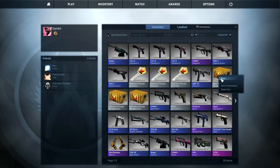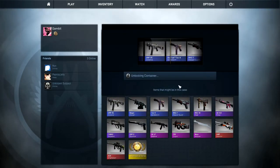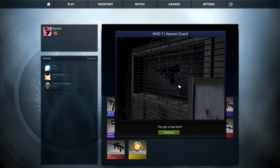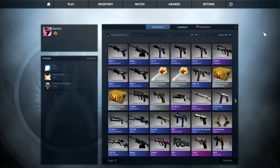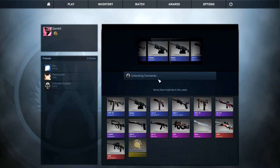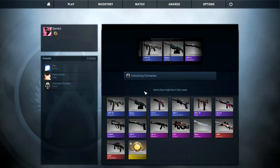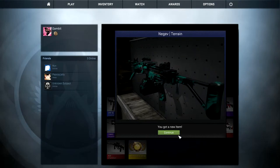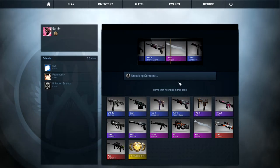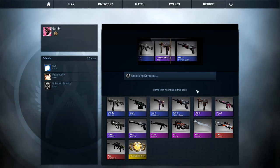We got three boxes left. The only way this can get better is if we go pink, red, knife — that's what I'm feeling. Another Mag-7 Heaven Guard, another Mag-7. And another Negev. We got enough for a trade-up though. Last case, come on — they went the Asimov and it's just StatTrak, it's purple, the second purple of this.